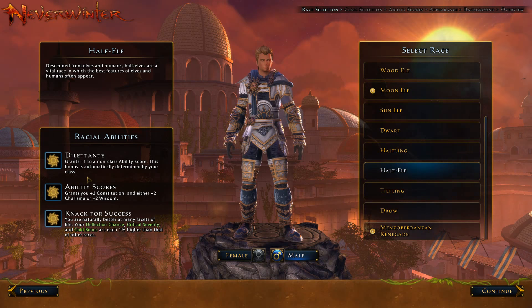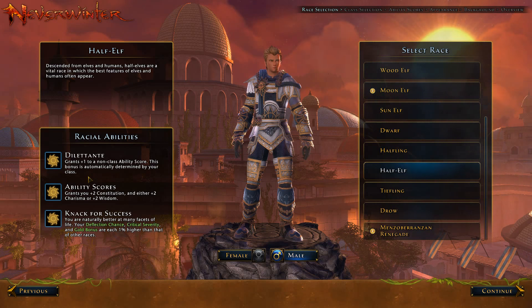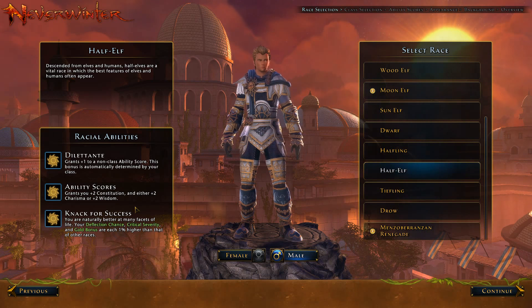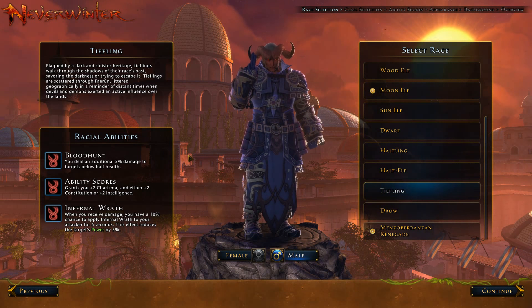Then you have Halfling: grants plus one to non-class ability score, Constitution with either Charisma or Wisdom, and naturally better at many facets of life — Deflection Chance. Tiefling: you deal an additional 5% damage to targets below half health. You get 2 Charisma and either 2 Con or Intelligence. When you receive damage, you have a 1% chance to apply Infernal Wrath to your attack, which reduces the target's power by 5%.